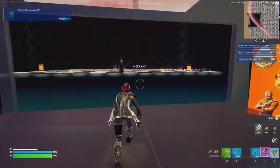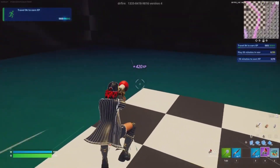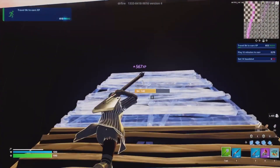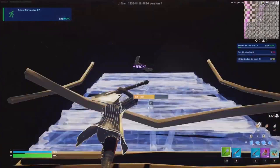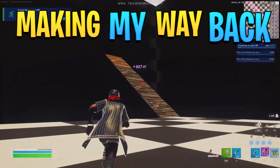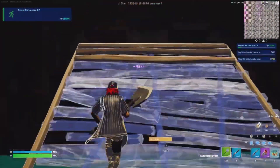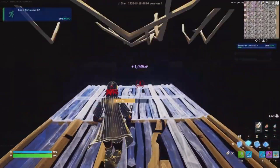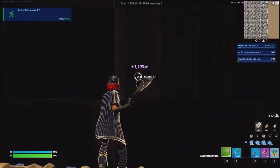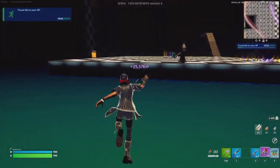Once you're done with that, you're going to make your way towards the middle again, but this time we're going to go to the very right corner. Over here, we're going to build five stairs up and then five flats going straight. Once we reach our fifth flat, there should be an XP button, and there we go. Now we have 25,000 XP and we've only been here for like 30 seconds.